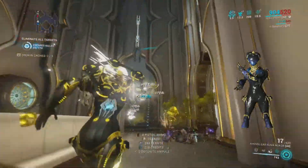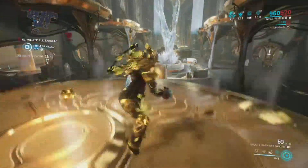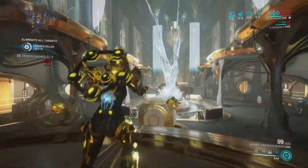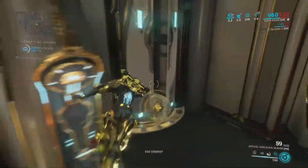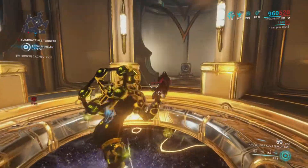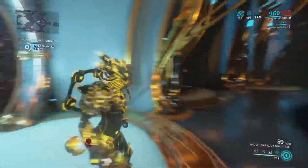All you need to do is: as soon as you step on the circle, you run, jump, and aim-glide right down the middle. You will miss the entire first half of all the lasers. Then you do a quick jump to the doorway, then jump from that doorway and aim-glide to the circle. That's a wrap — three jumps and you're there.